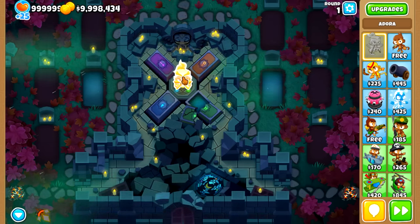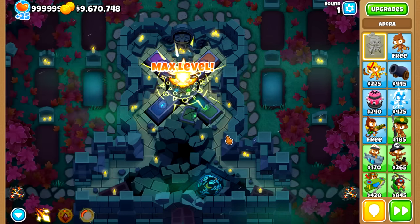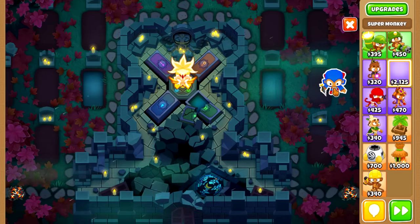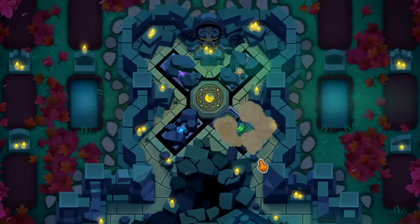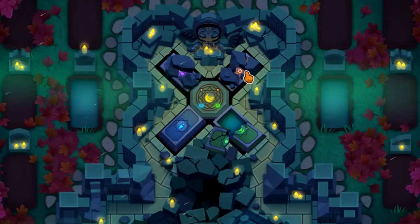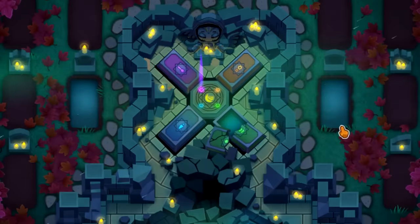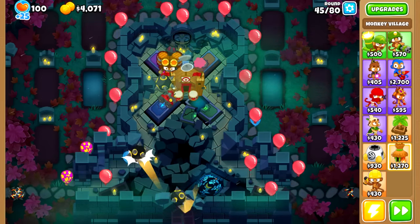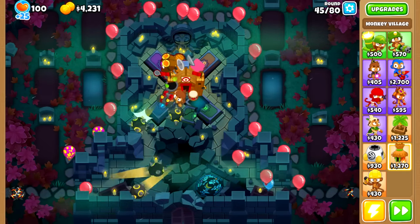We started by looking very carefully at the map itself to not miss any details. The name of the map is Encrypted, and encryption is the process of converting information into something unreadable unless you have the key to reverse the encryption process. As many have guessed in the past, the key has something to do with placing towers on these platforms. The four platforms represent the four different tower categories — primary, military, magic, and support — and only the represented category can be placed on that platform. But what towers need to be placed, with which upgrades, and in which order? And do we need to complete any steps after that? We started by trying to figure out what the code of towers may be by analyzing the map.